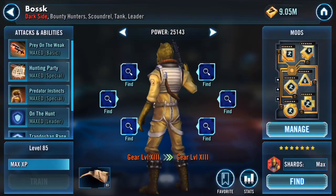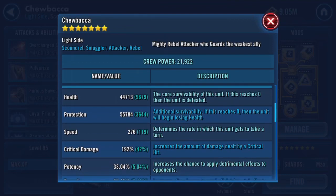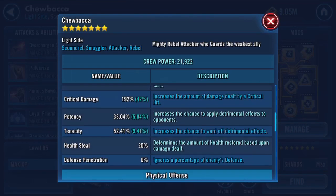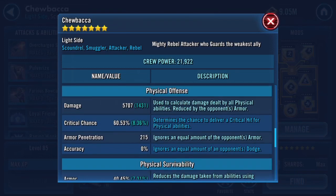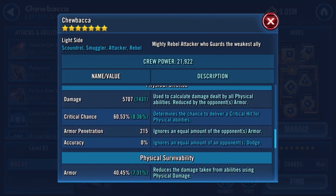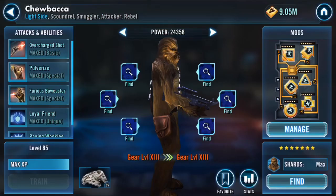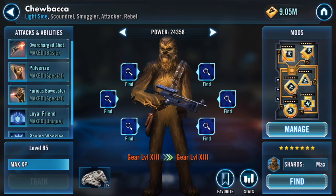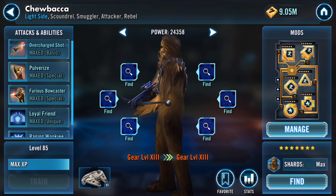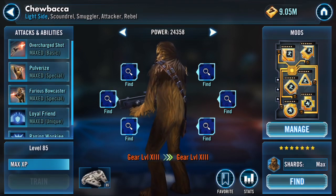Next I did Chewy and Han — you'll see Han later. Chewy got some bumps; not my favorite G13 but he got a good offense bump, I definitely needed it. Mine's still a little on the lower side. A lot of people, including myself, are still trying — trying being the operative word — to use CLS to take out GG, and most people are thinking about G13'ing GG, so you gotta keep up with the escalation.